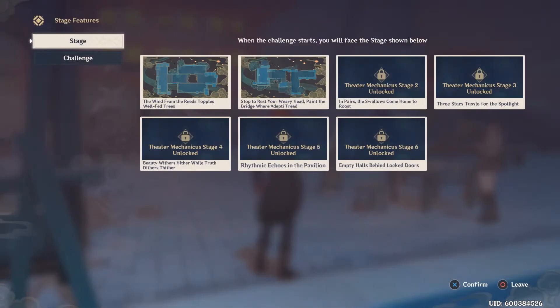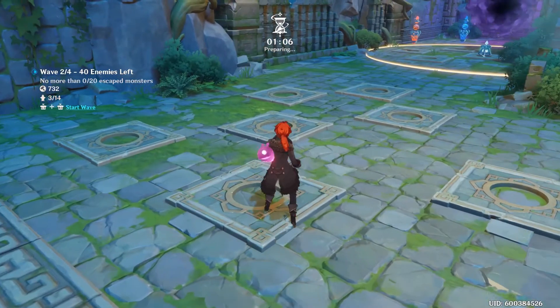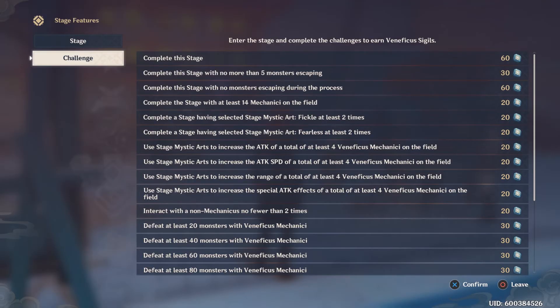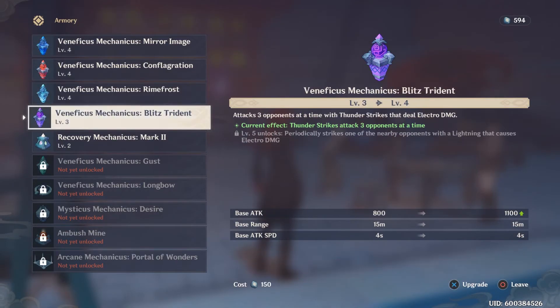During gameplay, the currency is called Venificus points, and you use those to craft different Mechanicus. At the end you shouldn't think about saving those points — try to use all of them during gameplay. Because at the end, the amount of Sigils you will get depends on how many challenges you complete. You need to complete each challenge to get the most points, and those points let you come back and upgrade your Mechanicus.